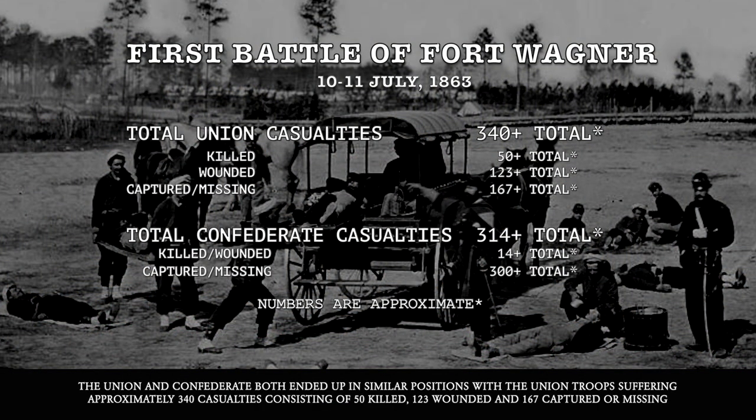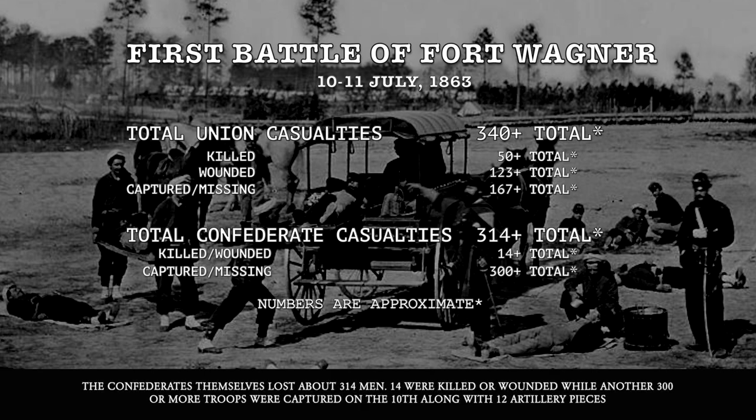The Union and Confederates both ended up in similar positions. The Union suffered approximately 340 casualties — 50 killed, 123 wounded, and 167 captured or missing. The Confederates themselves lost about 314 men: 14 killed or wounded, while another 300 or more troops were captured, along with 12 artillery pieces.